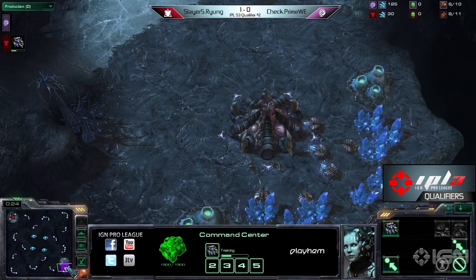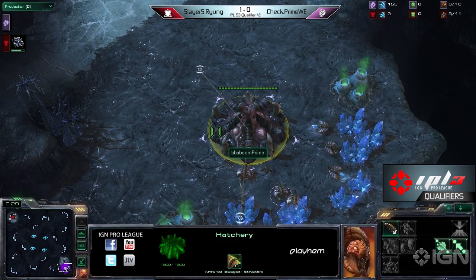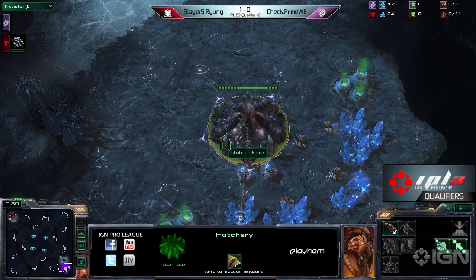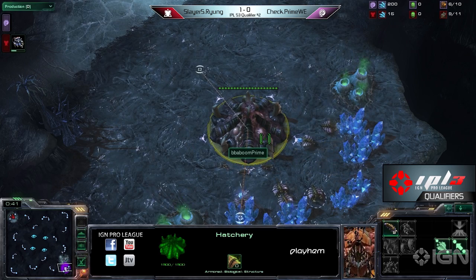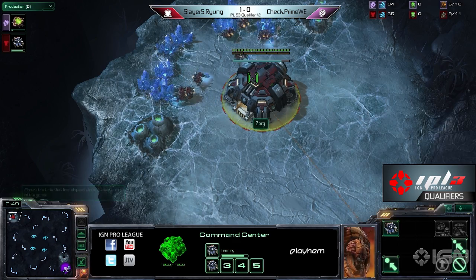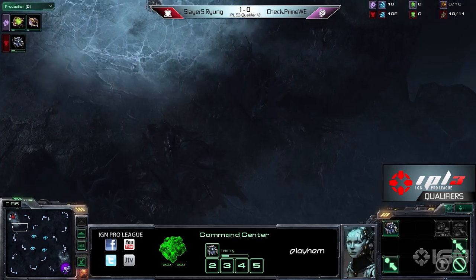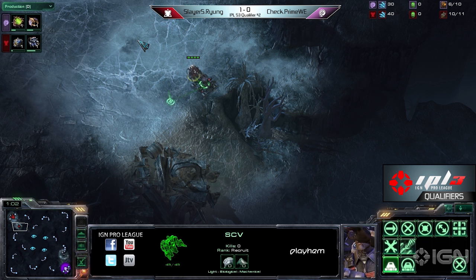This is Ryung, and this is going to be really interesting. I mentioned this in his series earlier — I don't know how it's going to play out. I think if you CC first on a map like this you can still hold a six pool, so I think it's doable. We did see him CC first, and he did it against Zinio.